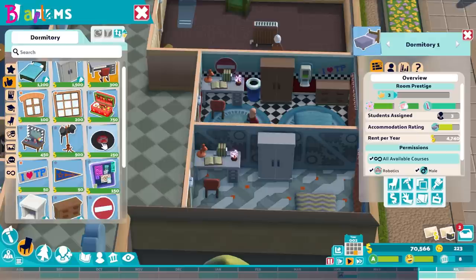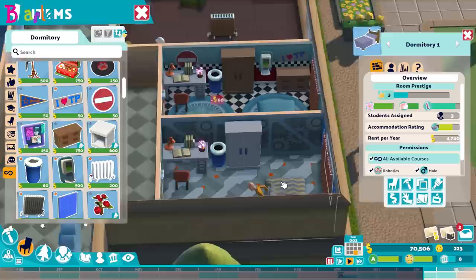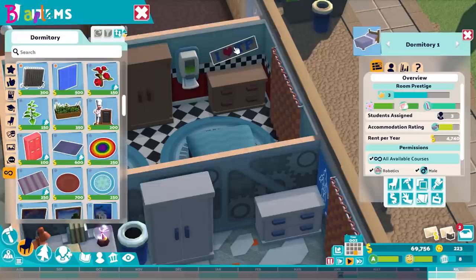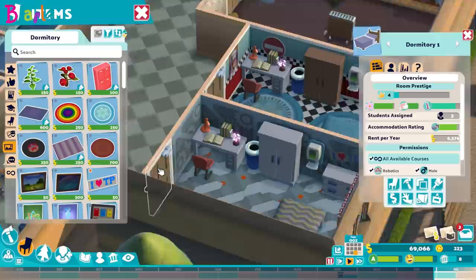We've got our beautiful desk and we want to get in a bin — not a wardrobe, a bin. So let's get a bin in. Students are reminded — I am not your mum! Then the chest of drawers — excellent. That one's going right up against the wall. I want to keep the 'I love Two Point' poster and I like the idea of just having a small gap there because we've got the poster. There we go.